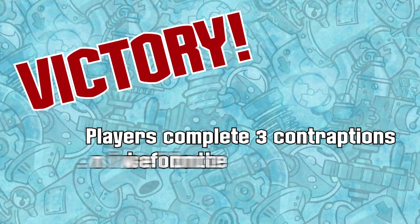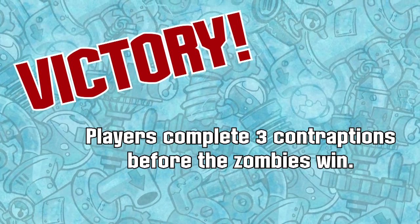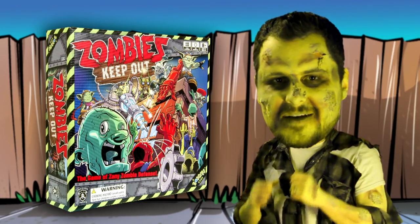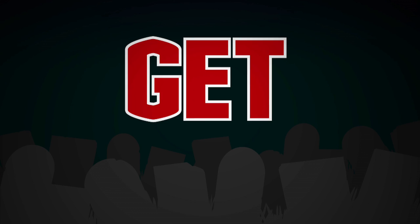If players complete three contraptions before the zombies win the game, then the players are victorious. Now it's your turn to gather your friends and work together to fight off the zombie horde. But remember, whatever you do, don't get bit.